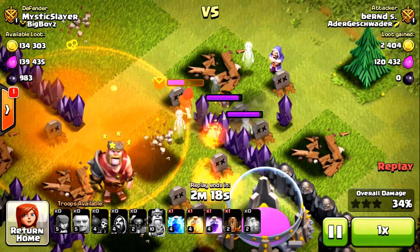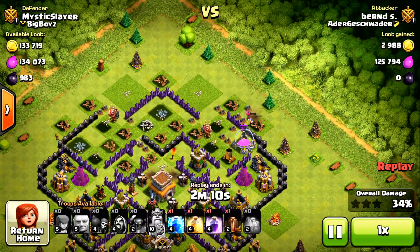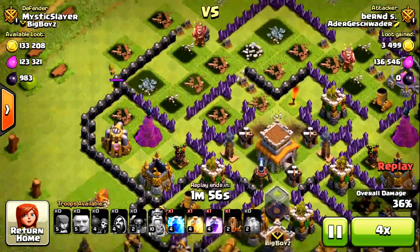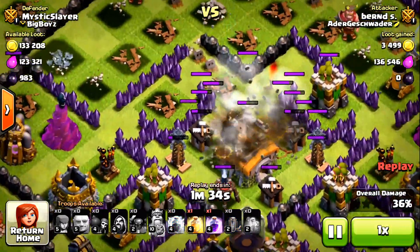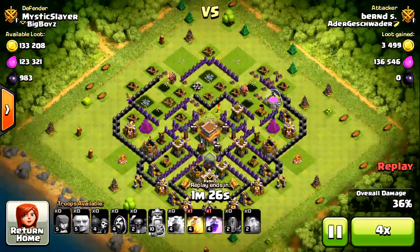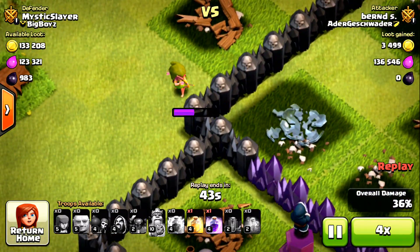His level 6 hero is gonna die, and the level 4 hero is not gonna do much — just locking onto an elixir storage. He has one archer left, and he drops a lightning spell and an earthquake spell that don't even destroy the builder. I was laughing a lot watching that. The lonely archer just keeps shooting at the wall.